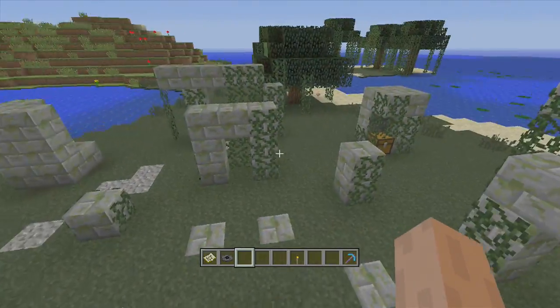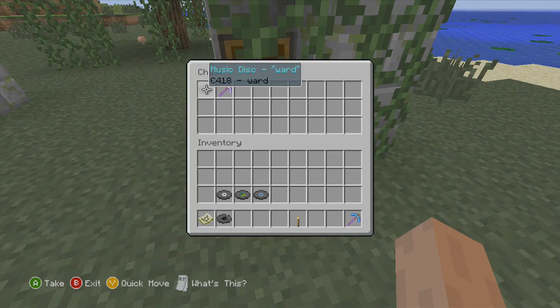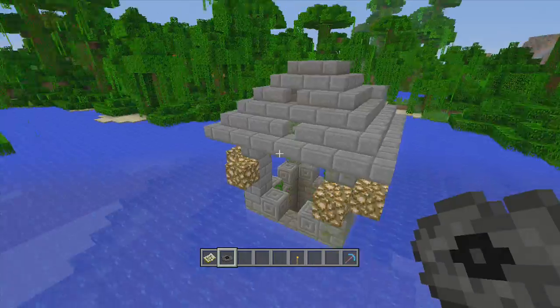Down here in the swamp ruins — a nice little ruined place in the swamps — you're going to find the music disc Ward, and again another iron pickaxe with Unbreaking, but a nice cool little ruined effect in the swamp.